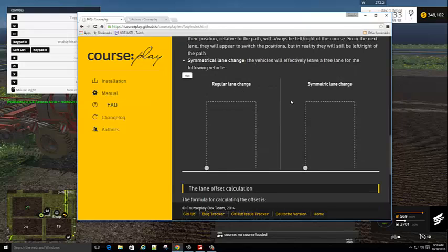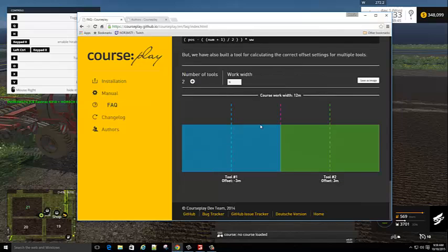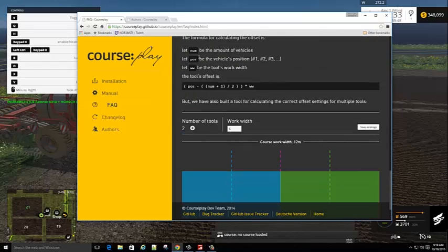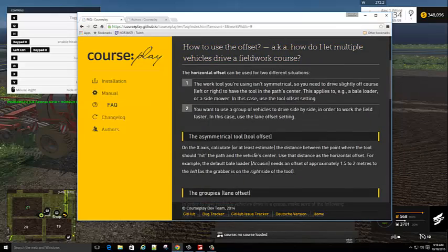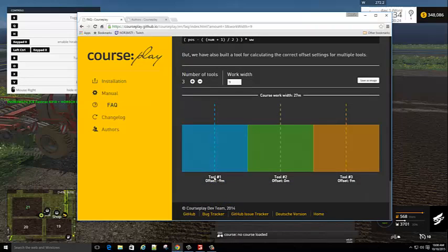I usually use symmetric - the outside becomes the inside and so on. They've made the formula a bit easier now. You can enter three vehicles at nine meters, and if you click off of it, it does the math for you. You could do 9.2 but you see what you get into. If you just keep it simple you won't lose that much. The middle one of course wouldn't have an offset.